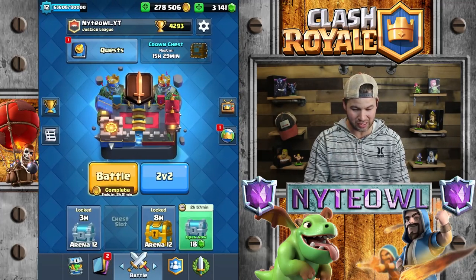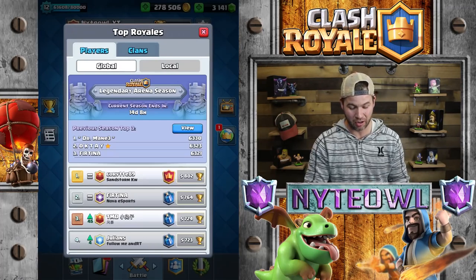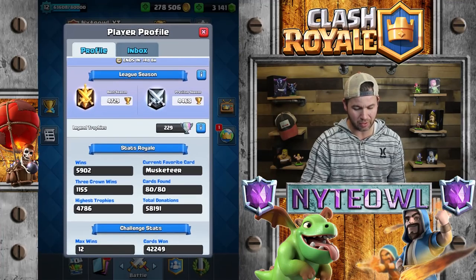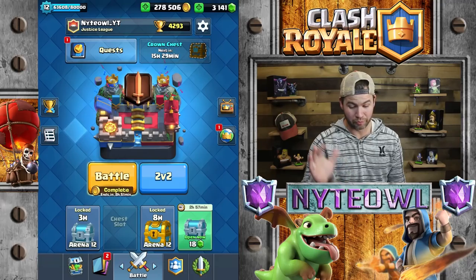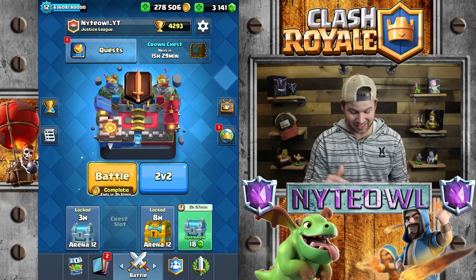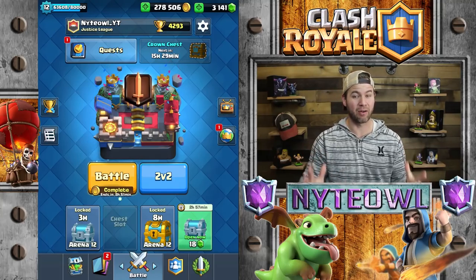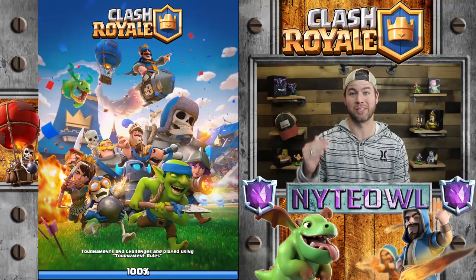I'm going to be showcasing this deck I moved back to. I had the ice wizard in there but I moved back to the cannon. I think we're going to push our way up this season and get to Challenger 3, maybe Masters. My high trophies is like 4783.